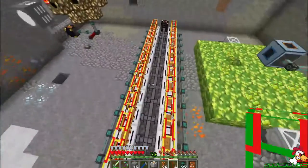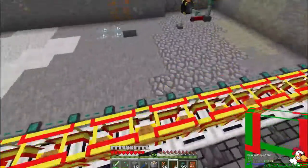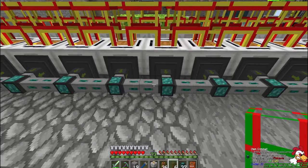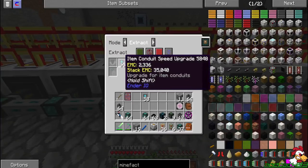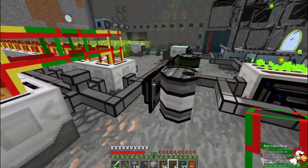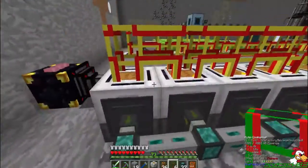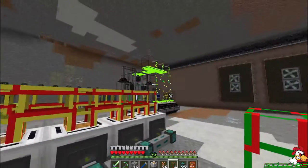Okay, there it goes. All of them are set to enchant these books at 5. All the item conduits are set to pull out, every one of them has the top amount of 15 item conduits, and they should all come — we'll make them come this direction — and all these machines need to be powered. We're going to use BuildCraft pipes because I like to see the power.